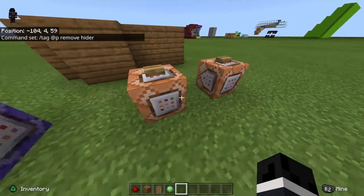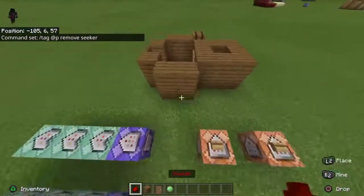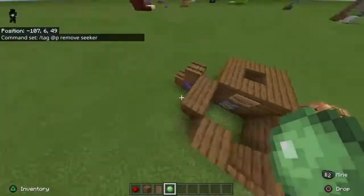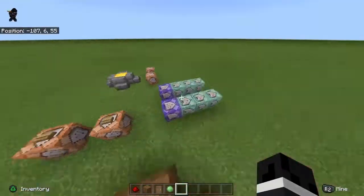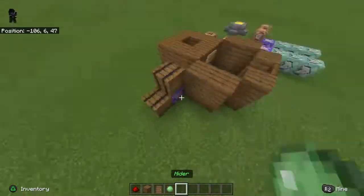You can press this — same thing for seeker, it removes that tag too. The two items I chose were redstone dust and a green ball sign. Honestly it doesn't really matter what item you use — you could use dirt. I just chose these two because they're red and green, which I thought was cool.